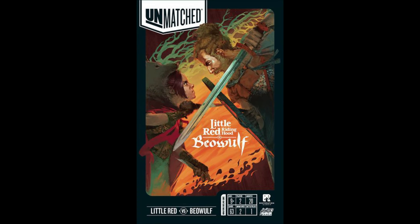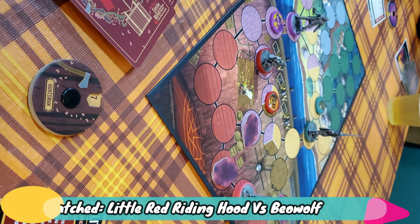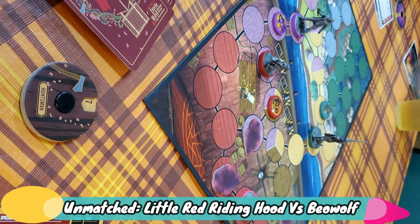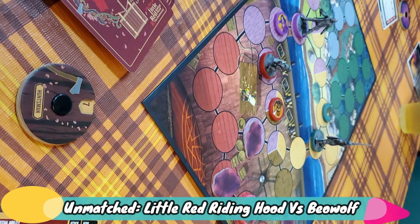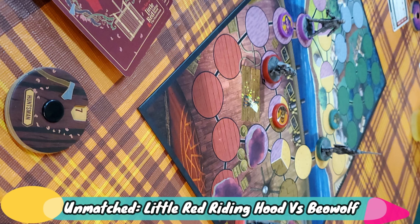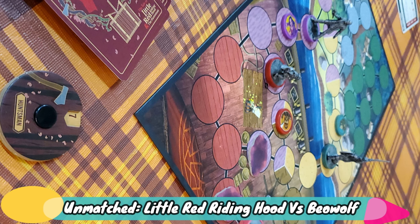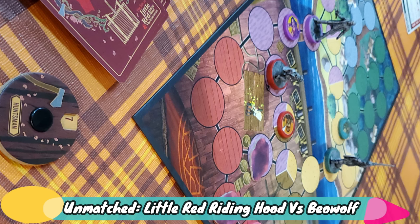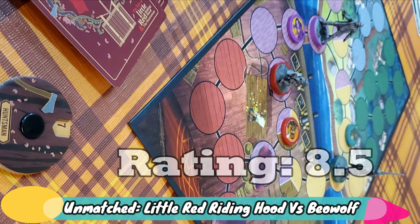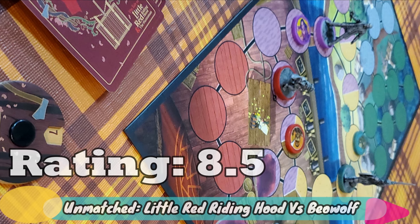Looking at the newest Unmatched set now: Little Red Riding Hood vs. Beowulf, which I was very excited about since Unmatched is one of my favorite games. What this set brings to the table is a few more complex characters, and they introduce a new door mechanic to the actual board. I think Little Red Riding Hood was pretty good, but Beowulf I liked substantially more, and will easily be one of my favorite characters going forward. This set as a whole will get a great 8.5 rating from me, and I'm excited to see if they keep bringing new mechanics to the game board, like the doors.